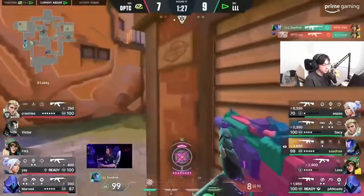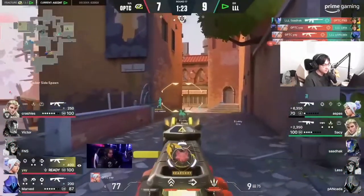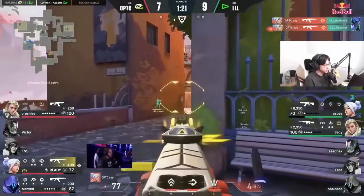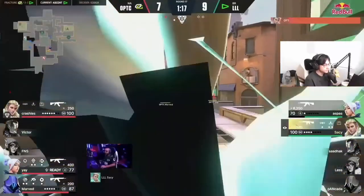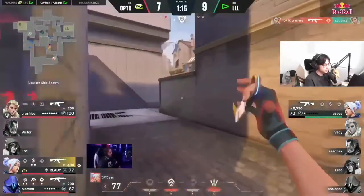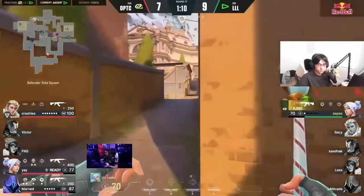Sadak is still pushing — holy shit these guys are just sending it. Just tapping heads as they peek him — every single member falling to this man. Aspas decides he doesn't want that heat. Sassy hoped he could catch them off on the mid peek but that has not worked either.